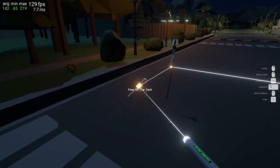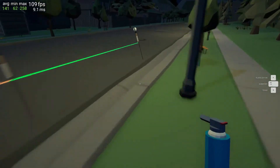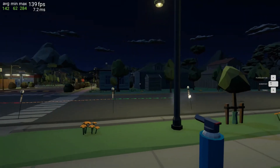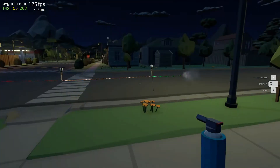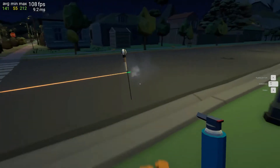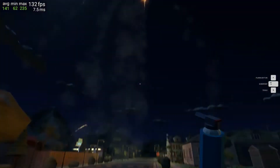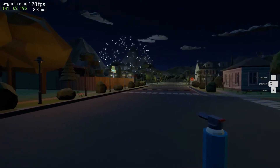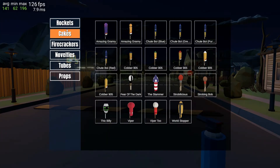Might as well light all these off on the instant fuse and see what happens. Lighter — here we go. There goes that rocket. Bang bang, this fuse is a little bit slow but that's all right. Another rocket — now we got the medium fuse. Guys, that is so cool.